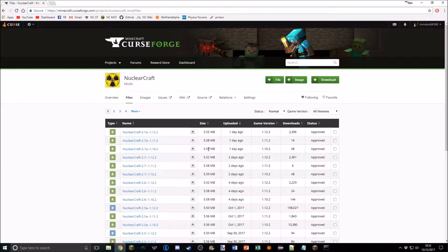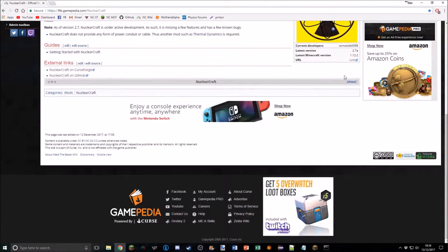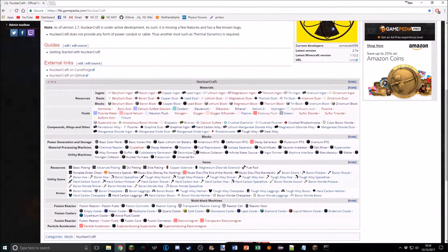From now on I'll be working specifically on 1.12.2, except for bug fixes. Second, there's a new wiki being worked on — the Gamepedia FTB wiki, the official FTB wiki. An awesome contributor called Xenoflot has been putting a lot of hours into it. They've added absolutely tons of stuff to the NuclearCraft section of the wiki and there's quite a lot of information there.